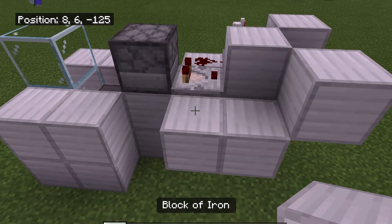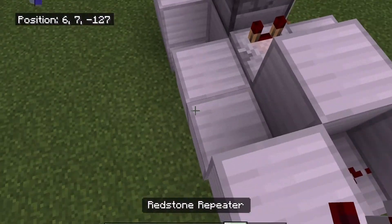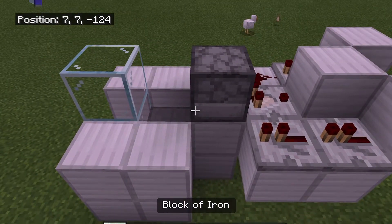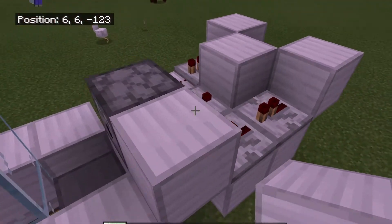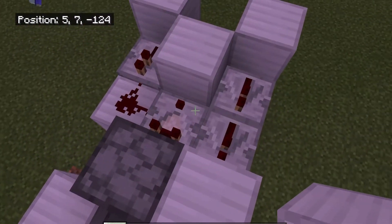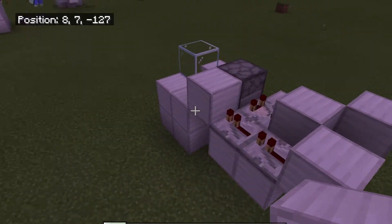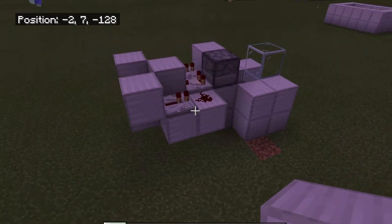Continuing, add another iron block here, and two redstone repeaters leading into another building block here. This system will activate any time an item is placed inside the dispenser and will spit it out, but at all other times it will be inactive and make no noise. Your system should now look something like this.